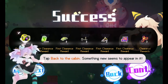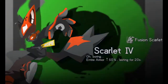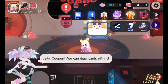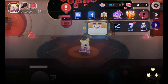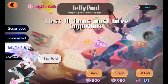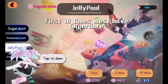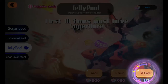'Tap back to cabin - something new appears in it.' You're going to tell me to tap the back button again, aren't you. Jelly coupon - you can draw cards with it. I guess it wants me to draw some cards. Tap this for the gacha pool - let me guess, I can do some gachas now. 'Tap to draw' - I have enough for 10 times, so let's do it. It's a good thing I was about to do that very thing.